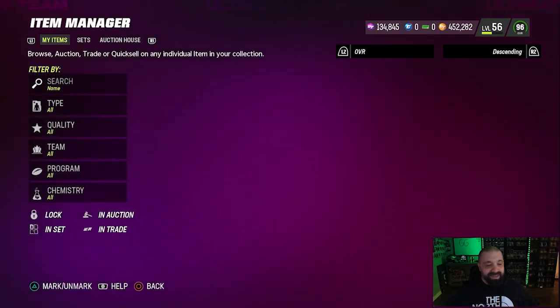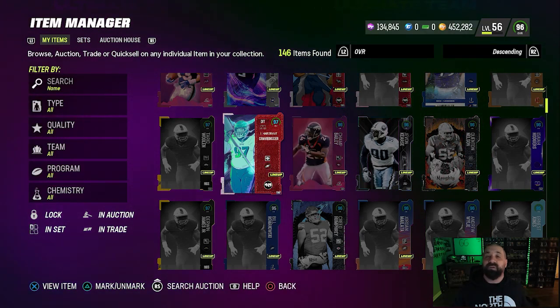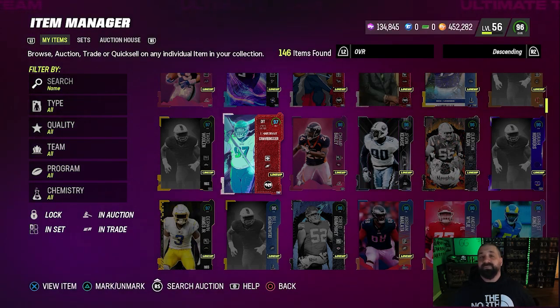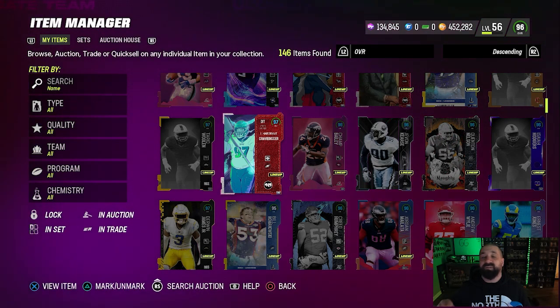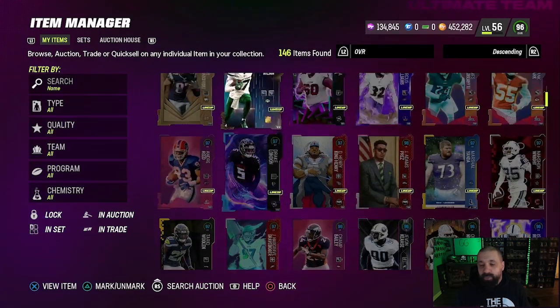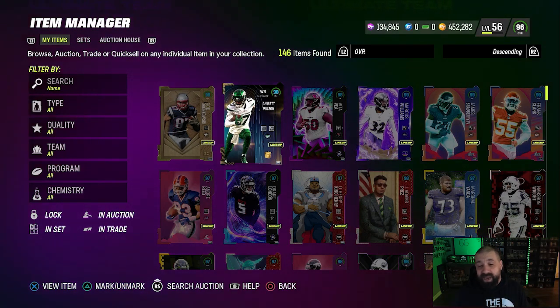Tom Brady did a solid job for the time I had him. If you watch back the old episodes, we purchased him with basically free training — training earned from free packs, quick selling other BNDs and items from our binder or team that we no longer needed. So we didn't really spend any coin there. We have 134,000 training right now and haven't spent any coin to earn it.